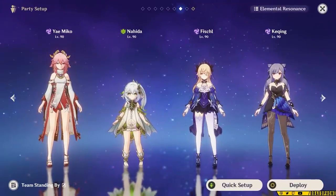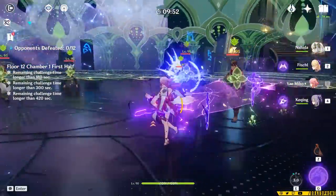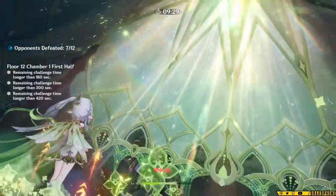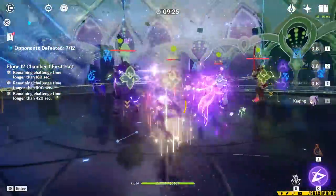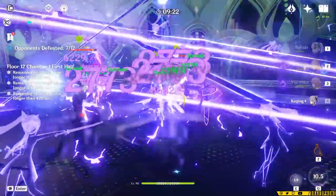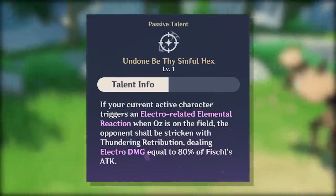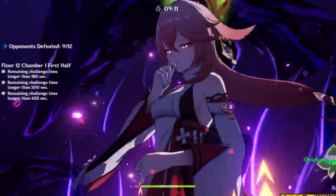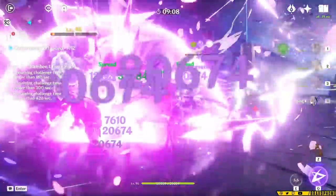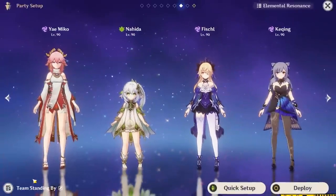Yae and Fischl are an insanely good combo with Nahida. Yae applies a decent amount of Electro due to her turrets having random targeting. When you combine that with Nahida's Elemental Skill — which applies Dendro to anyone affected by her mark upon reaction — Yae can frequently trigger Quicken and Aggravate on enemies all over the room. When you play those two with Fischl, Fischl's Ascension 4 passive can trigger more Aggravate damage and basically carry a team. On top of that, Fischl will generate energy for Yae, and Yae's Burst Thunderbolts don't follow standard ICD, so you can Aggravate all of them for massive damage.